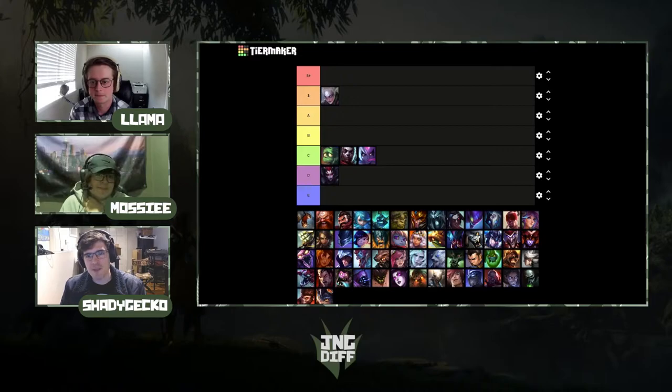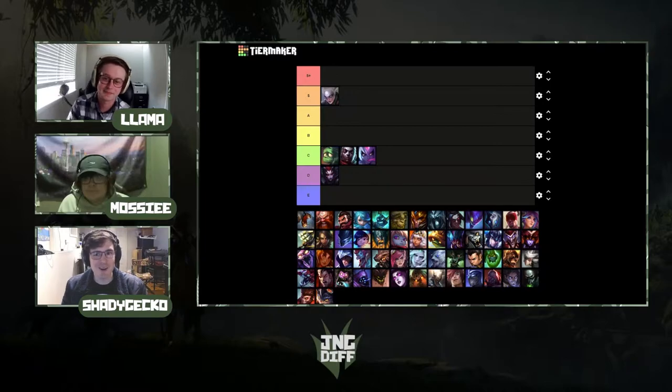Fiddlesticks: same AP stacking issue as Diana, but I'd move him to B-tier. He has really fast clearing, he counters Diana with AD mid, has AoE fear, and if your team is really good with vision he's scary to face. I've played against teams that were terrifying with Fiddlesticks. I'd put him in B-tier.